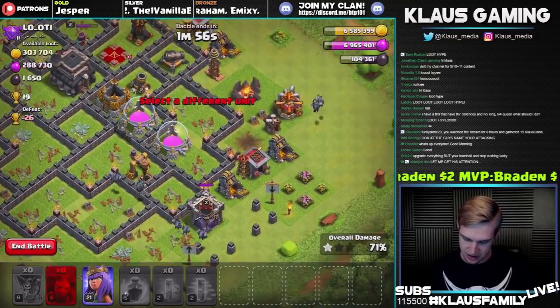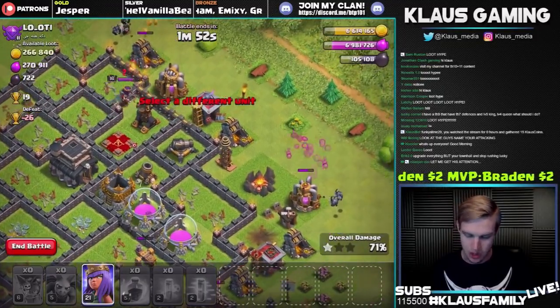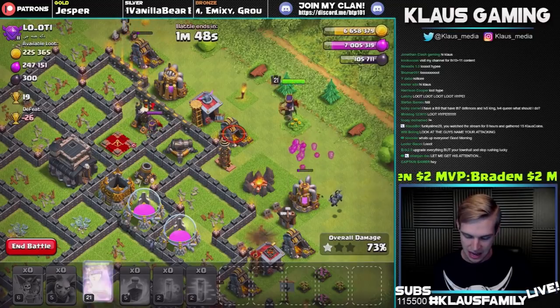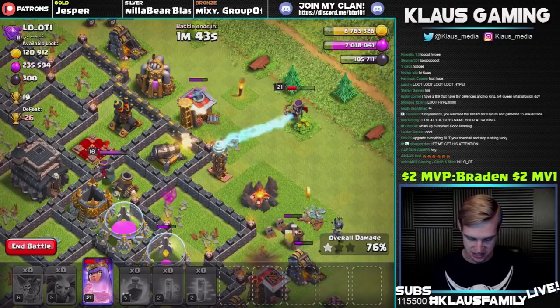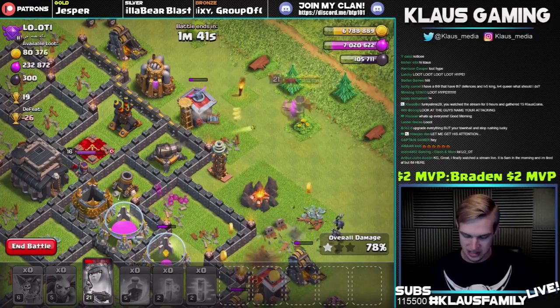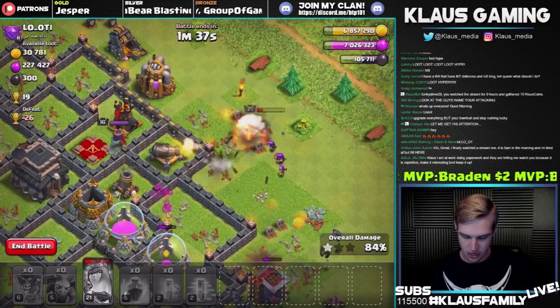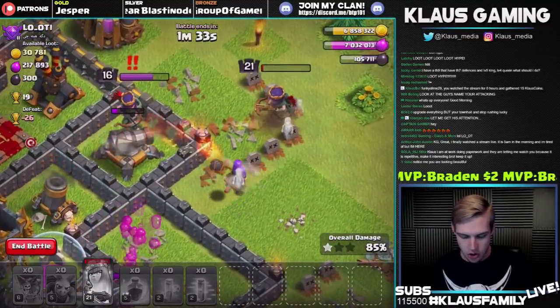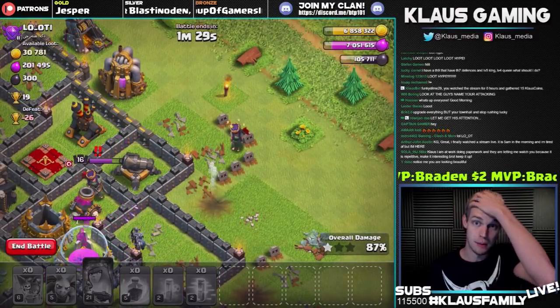We'll just see — it's kind of a gamble. Let's pop the queen's ability, take out the Tesla. Come on, get the cannon before the queen dies. She went down — unfortunately. I'm used to having a level 45 Queen on my main account. We did not grab all the loot, but look at that — we got all but 300 dark elixir. If our queen had survived and taken out that air defense, it would have been a three-star. So close, guys.